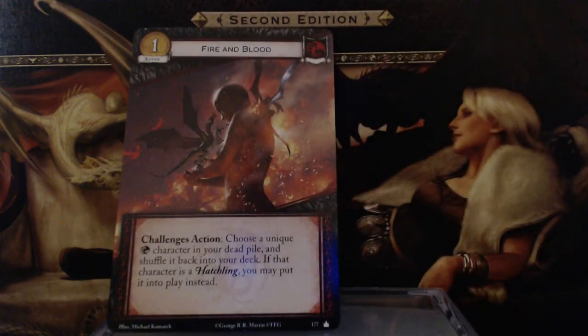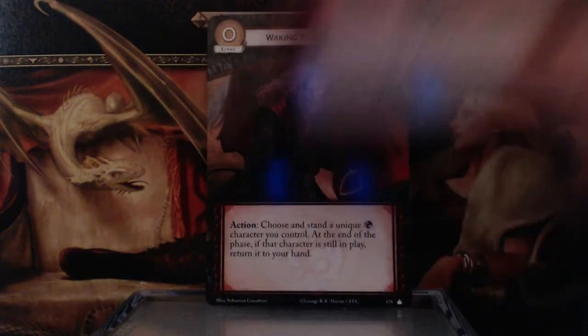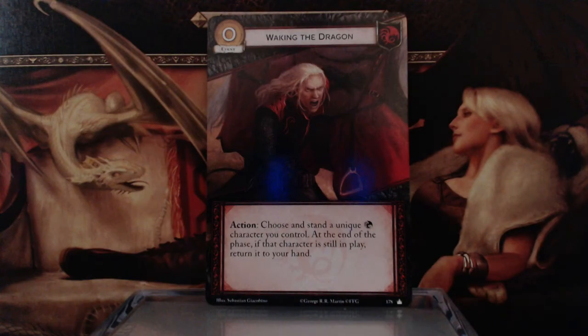Finally, we have Fire and Blood — 1 gold event, Challenges action: choose a unique Targaryen character in your dead pile and shuffle it back into your deck. If that character is a hatchling, you may put it into play instead. And one more: Waking the Dragon — zero cost event, Action: choose and stand a unique Targaryen character you control. At the end of the phase, if that character is still in play, return it to your hand.